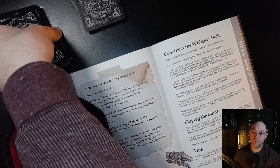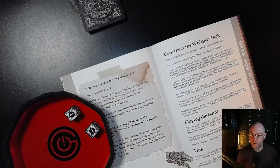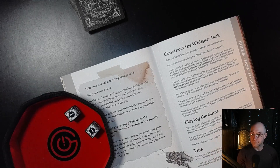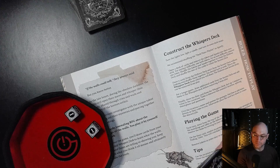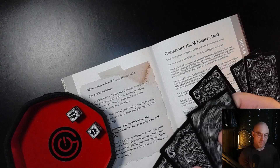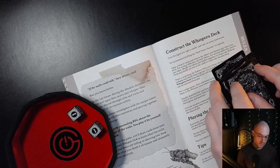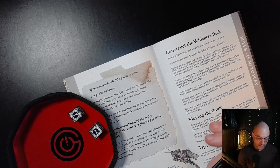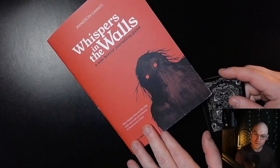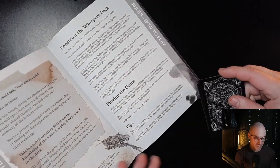It could be that I draw none — there are no jokers. The jokers in general have more horrific things happen. But I draw three from hollows and six from secrets. Now I've got nine cards. This is my whispers deck. Let's get started with Whispers in the Walls, a solo horror journaling game from Pandion Games.